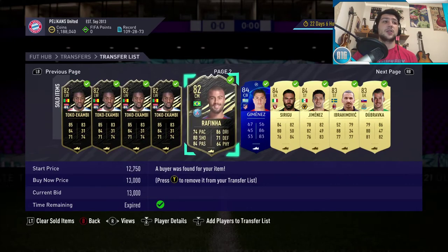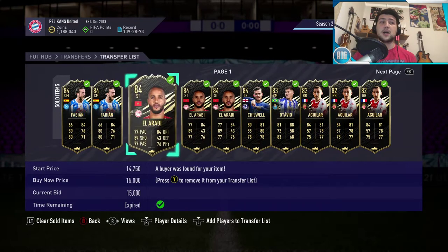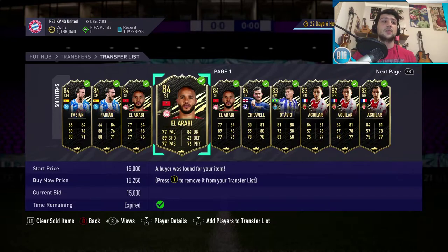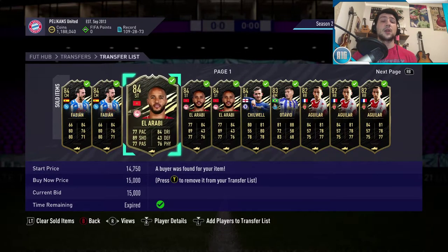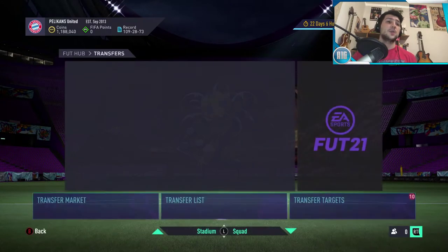I kept them here on my transfer list so I could show you that all of them do sell — it just depends on their price. All of these went. I picked up all of these Al-Arabi cards today for 13k or below — one was 12k, two were 12.5k, and I got one more I'm selling for 13k. I listed all of them for either 15k or 15.2k, and they all sold at that price. Let me clear my transfer list and let's go.